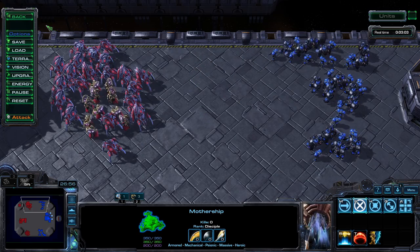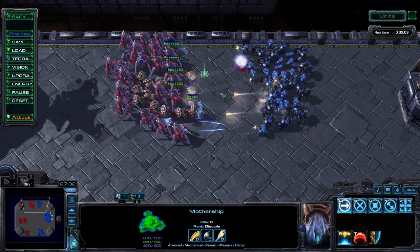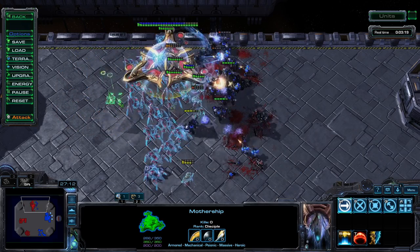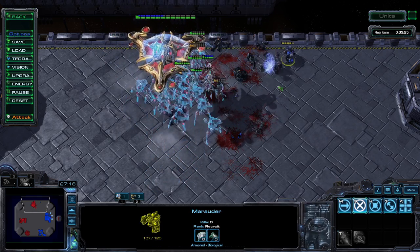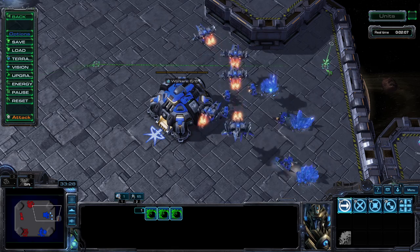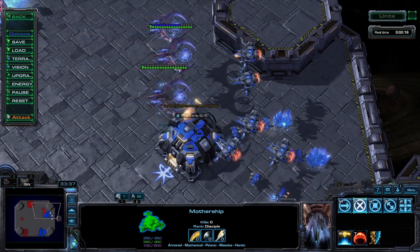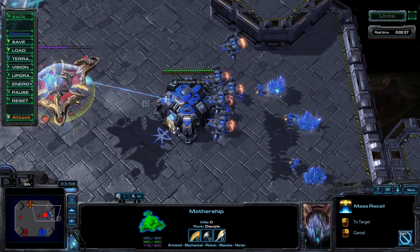Usage of the Mothership is quite niche — it isn't really that great on its own. The true strength lies in its supportive abilities. The cloaking can be quite strong but will obviously depend on your opponent's detection capabilities. Worst case, your opponent spends enough time trying to target down the Mothership that the rest of your army wins the battle. Mass Recall is generally most effective when the Mothership is far from whatever you are recalling — it can be used defensively to get your units out of harm's way, or offensively to put your army somewhere it probably doesn't belong.